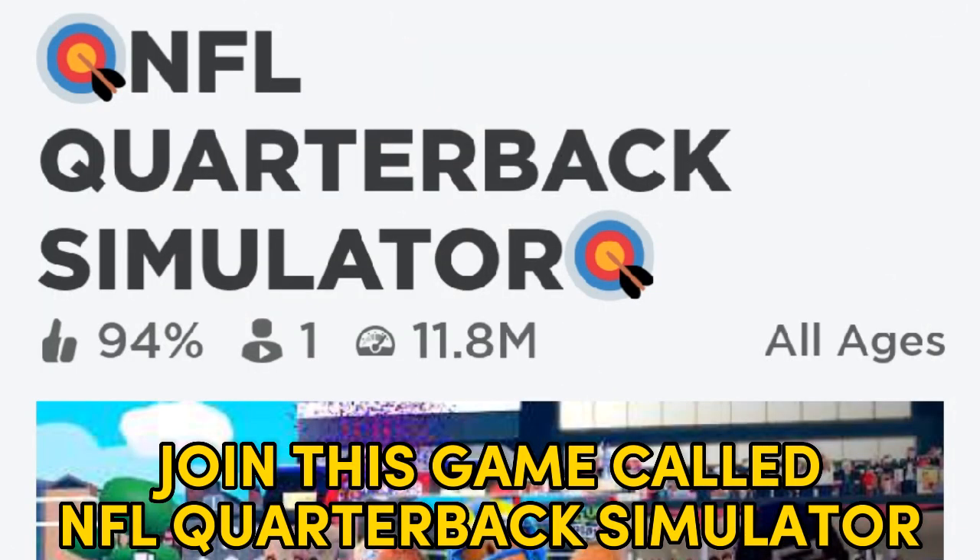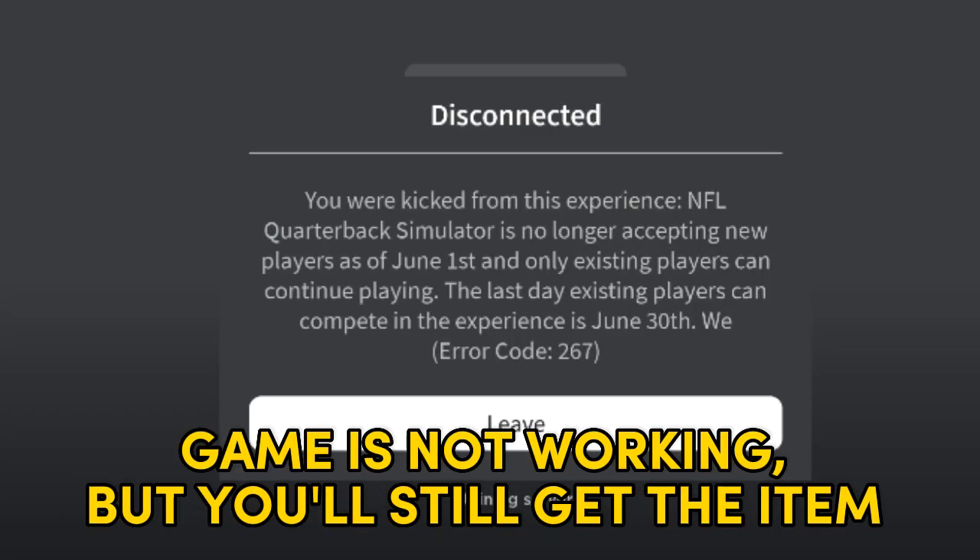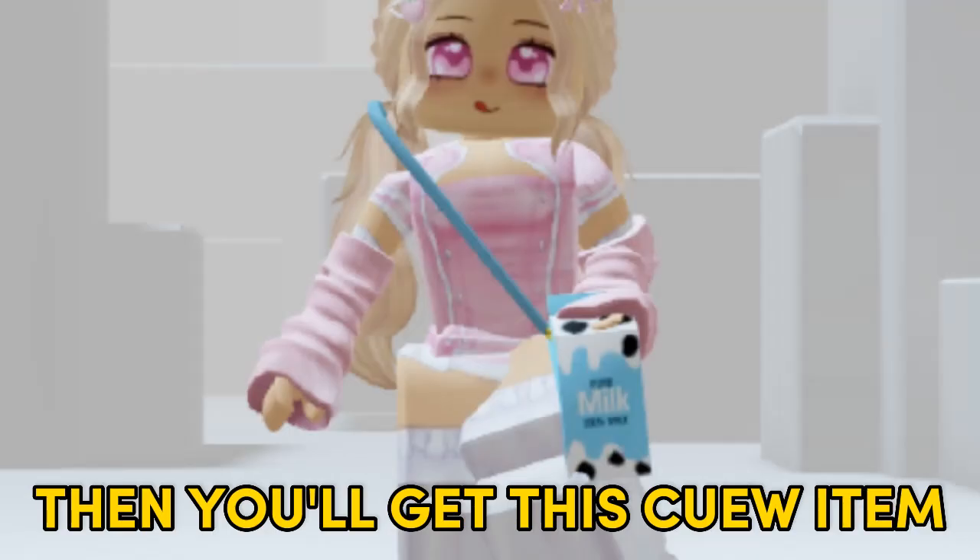Join this game Collab for Quarterback Simulator. Just run the game and then you can leave. The game is not working, but you'll still get the item. Then you'll get this Q item.